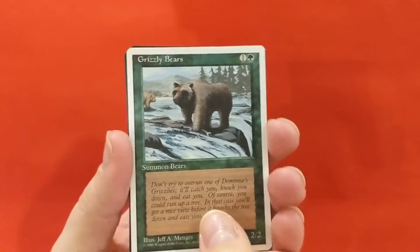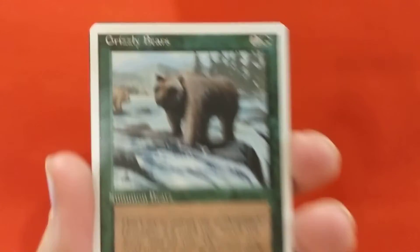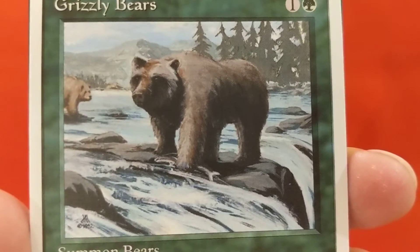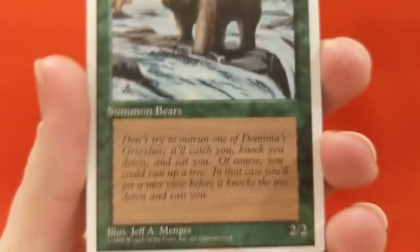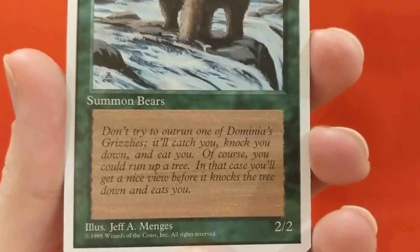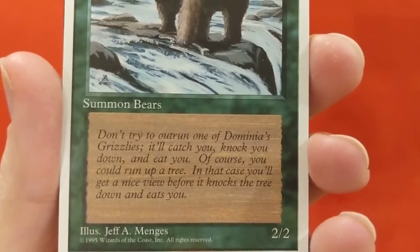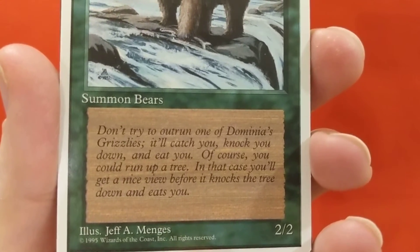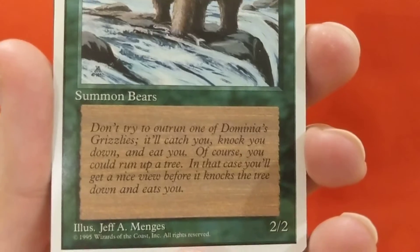A Grizzly Bears - 2/2 for one colorless and one green. Looks like he caught himself a fish there. Don't try to outrun one of Dominaria's grizzlies - it'll catch you, knock you down, and eat you. Of course you could run up a tree; in that case you'll get a nice view before it knocks the tree down and eats you.